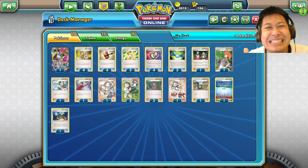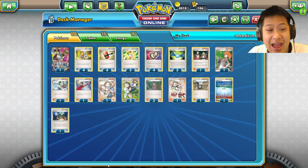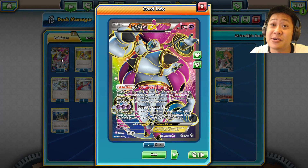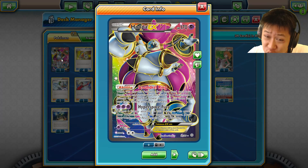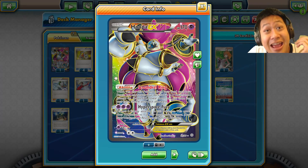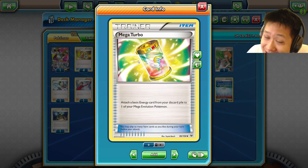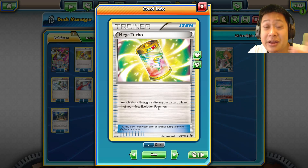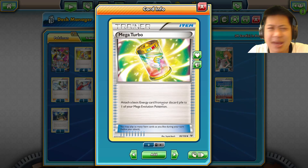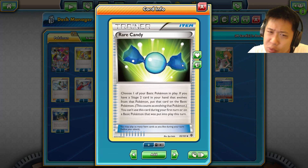Team Flare Grunt is similar to Enhanced Hammer except it's a supporter that can discard any energy. Now for trainers specific to certain strategies: Hoopa gets three EX cards straight from your deck right into your hand — that's huge draw power giving you the biggest, most powerful cards quickly. It's great for mega decks, and combined with Shaymin for even more bonus draw and Mega Turbo to attach an energy from your discard to your mega Pokémon.